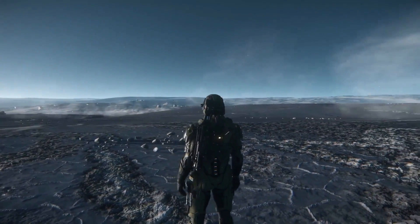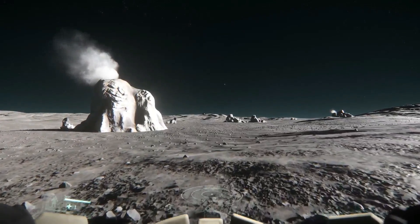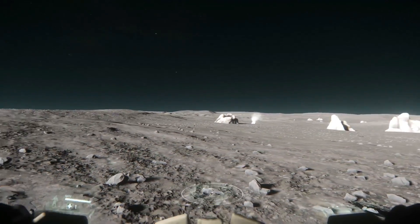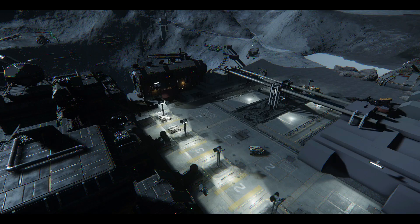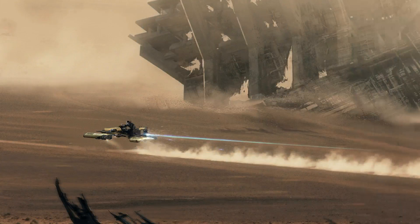Alpha 3.0 is planned for release sometime between July 6th and July 20th, and the dates for the Vokati PTU and the White PTU are very close. Like I have mentioned already, the highlight of the Alpha 3.0 is the planetary landings — the ability to land on the surface of the three moons around Crusader and Delamar and explore around. In order to perform this action, we are going to need some ground vehicles, and we are going to get the Drake Dragonfly and the Ursa Rover.